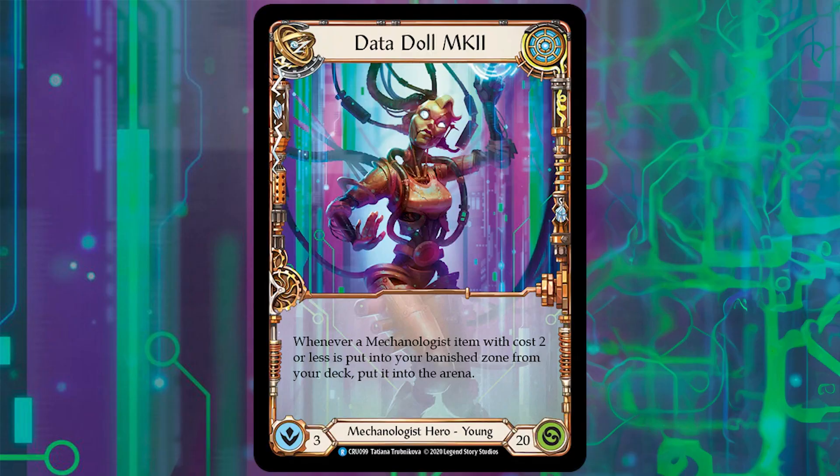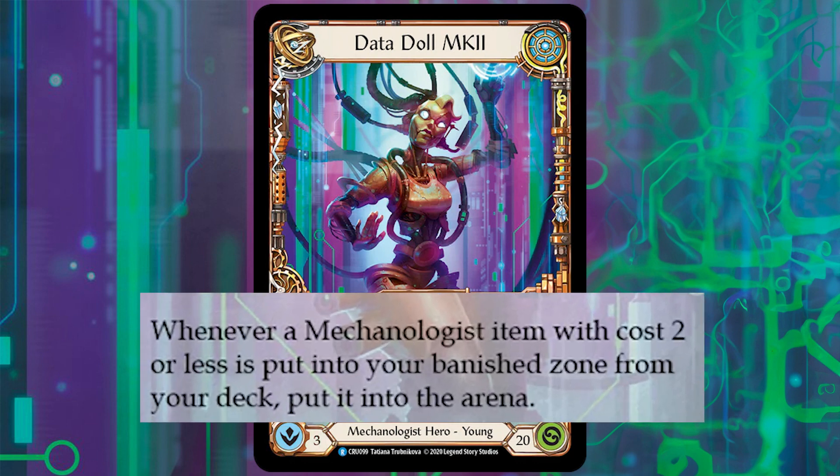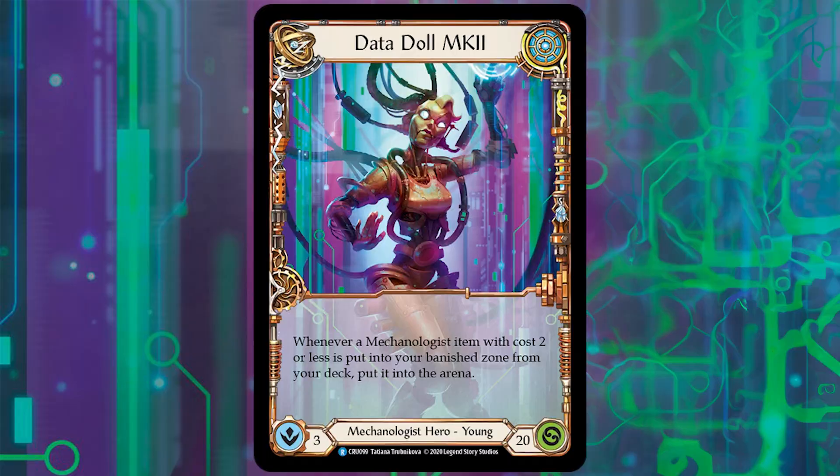Datadol Mk2 is a 3-intellect mechanologist hero that, whenever a mechanologist item goes from your deck to the banished zone, if it costs 2 or less you can put it in the arena instead. The 3-intellect drawback is countered by the ability to draw items when they are on top of your deck and you banish them.